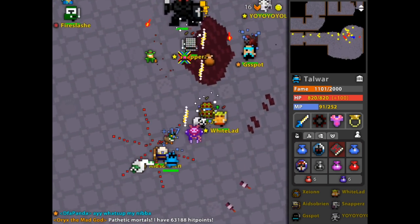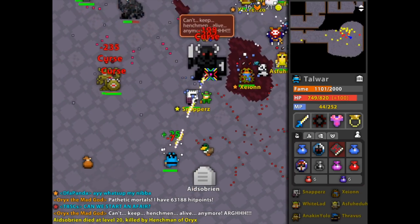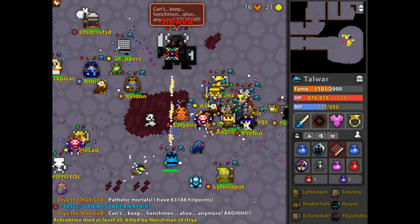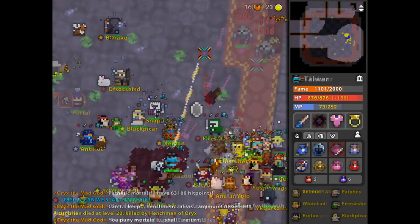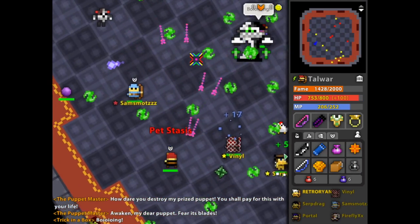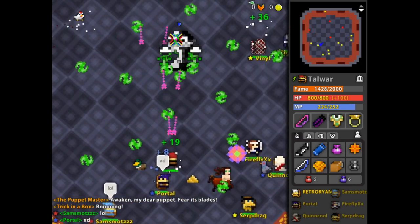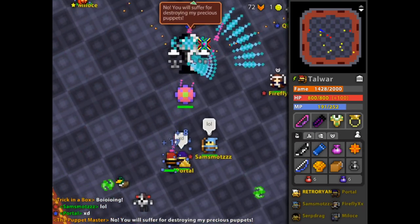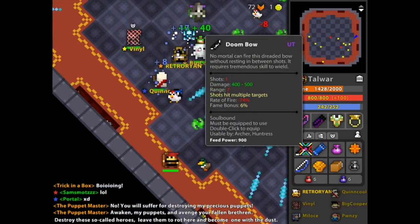As a recap: ignore the bottom and really high-tier dungeons and focus on the mid-tier. Sprite Worlds, Snake Pits, Undead Lairs, Candyland Hunting Grounds and Cave of a Thousand Treasures if they pass you by, Haunted Cemetery if the conditions are right, Abyss of Demons and Toxic Sewers if you're up for the challenge, Mad Labs as an alternative, Puppet Theater and Manor for your attack, Davy Jones if you feel like it, Sea Depths and Ocean Trenches and maybe an Ice Cave if you're after mana, Tomb of the Ancients when you feel very confident, and do Oryx 1 and 2 as many chances as you get.